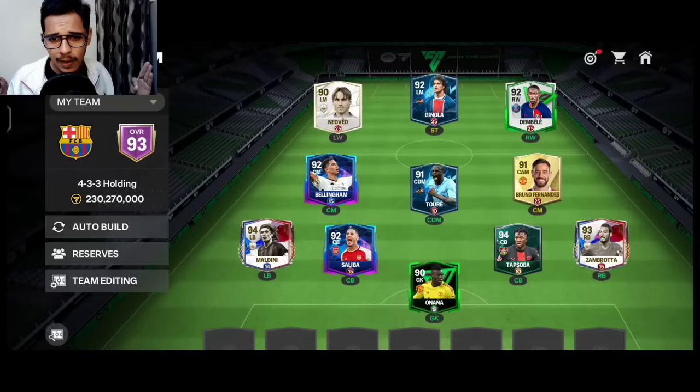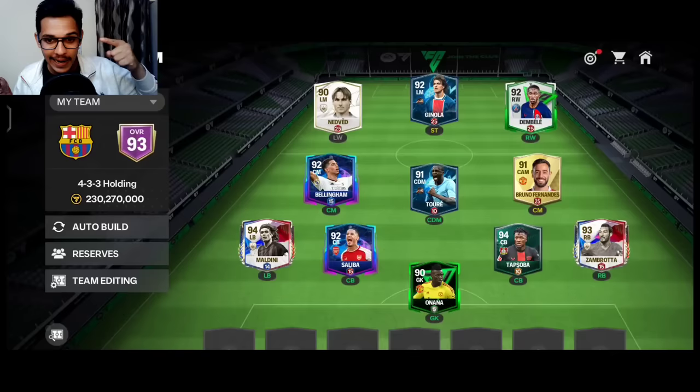My tactical approach: I play from the right side, building with Bruno Fernandez. I dribble with Dembele, pass to Bruno, then pass to Ginola for the shot. If Ginola is marked, Nedved ends up striking. Let me prove this team works in head-to-head highlights from seven great matches against tough opponents.